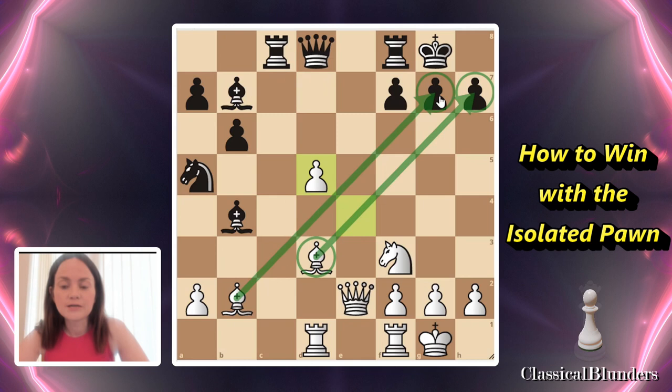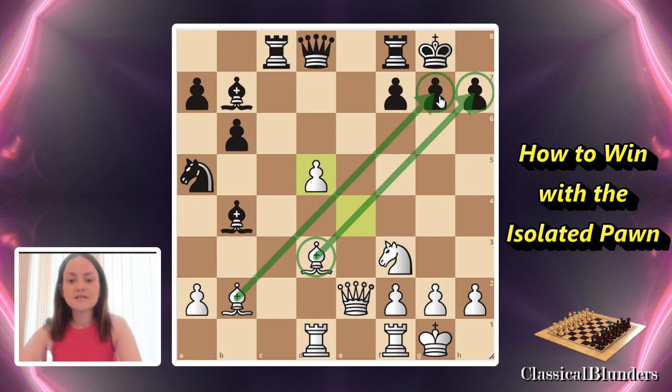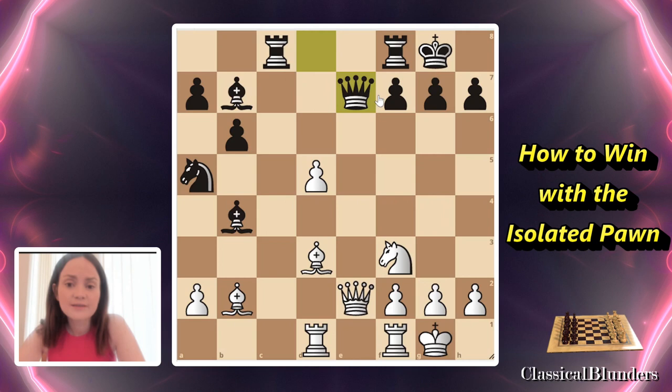We have two extremely nice and active bishops looking all the way to the kingside — ready to attack, ready to sacrifice, ready to crush the kingside. The last move made was queen to e7. Just as I said, black is trying to trade queens right now and trying to make this pawn quite miserable.